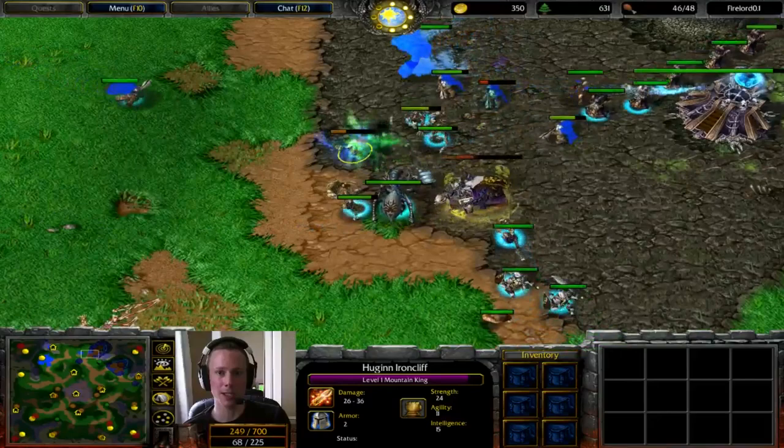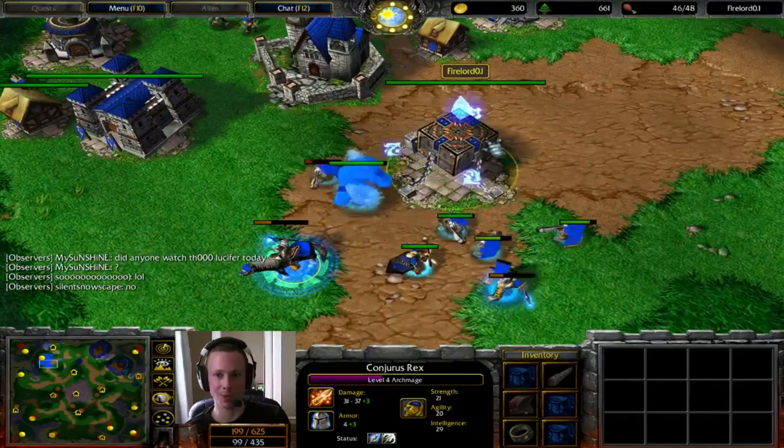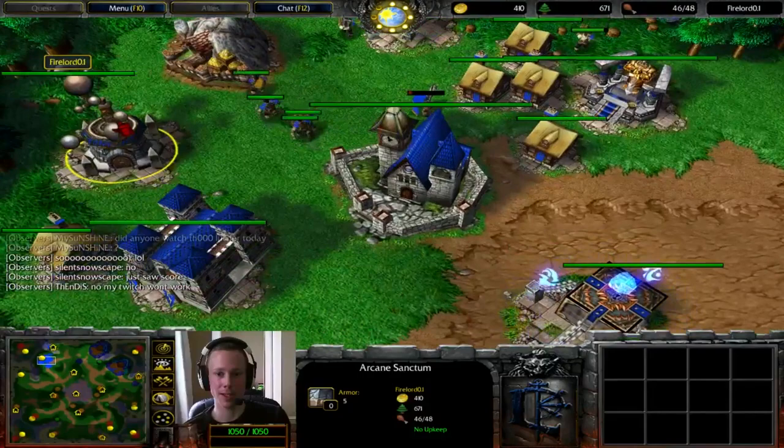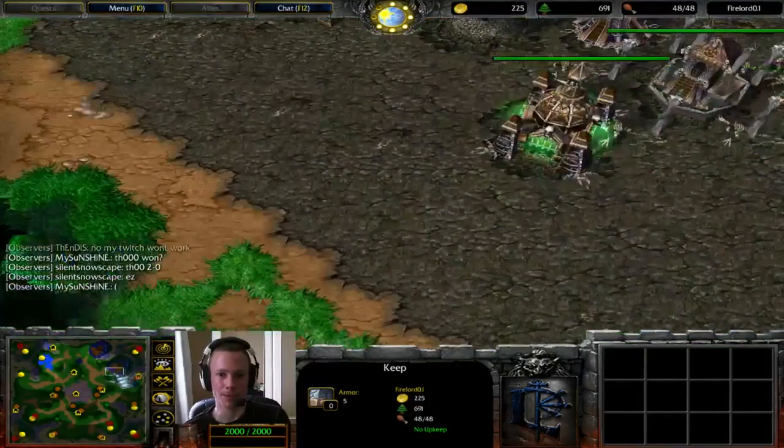Mountain King is still about 8 mana away, so he's a little bit shy of another Storm Bolt. And there is enough threat on the Mountain King. I think that was a little bit hyperactive — that Teleport. But maybe he just wants to get back to base as fast as possible so that he can get the Scrolls of Regeneration ticking and Clarity Potions. We want to see maybe a Sork or two.